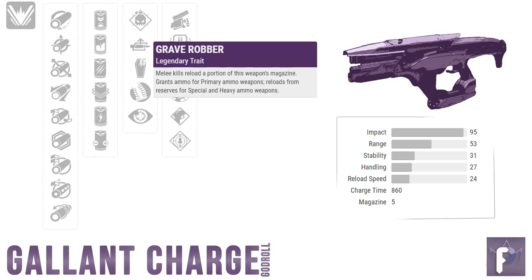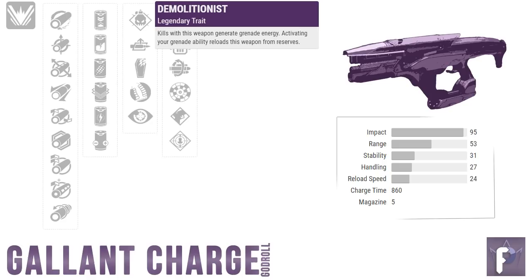I like Grave Robber better when paired with Backup Plan, which unfortunately is a perk the Gallant Charge does not have. Moving on to the last two perks — Demolitionist and No Distractions. Demolitionist is really straightforward and honestly not that bad: kills give grenade energy and activating your grenade ability reloads the weapon from reserves. If you're running a grenade-focused build, like a Nova Warp Warlock running Handheld Supernova, this is what you want to roll.